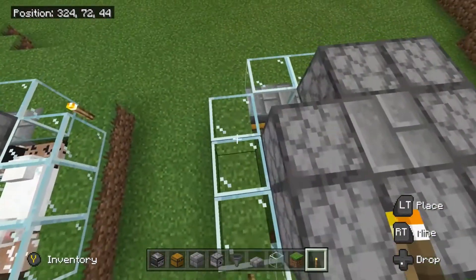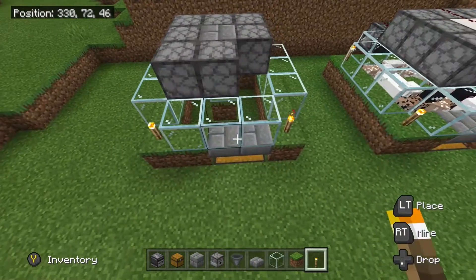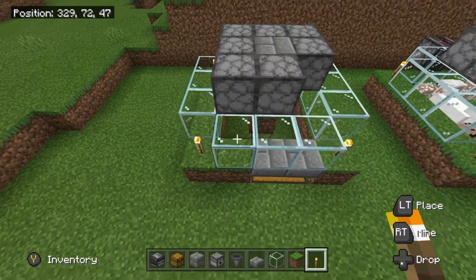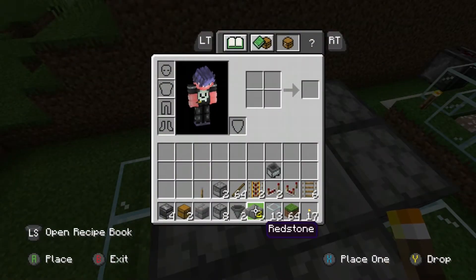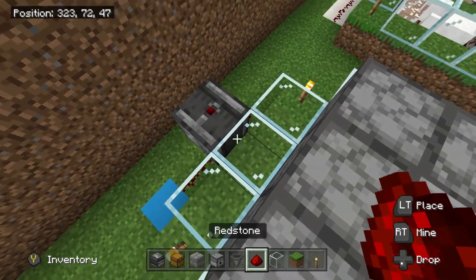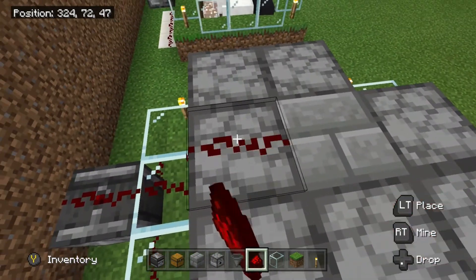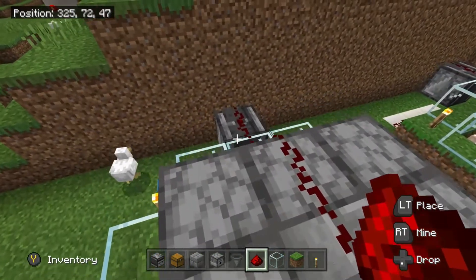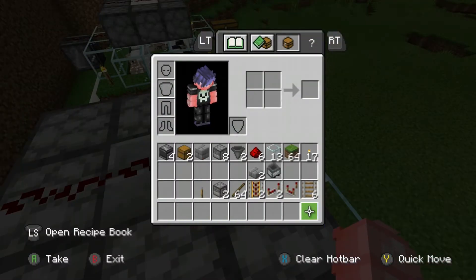The torches help keep the grass growing — it's all about getting the grass to grow back as fast as possible. Now we need redstone on top of the observer, on top of the glass, and then three across the top. That is basically the redstone done.